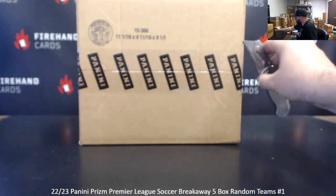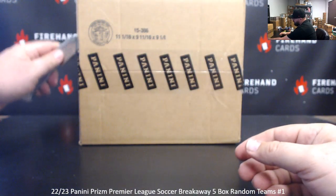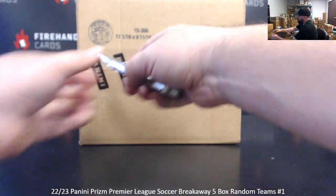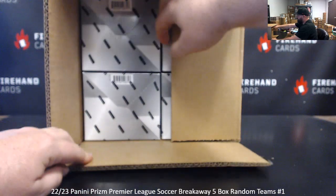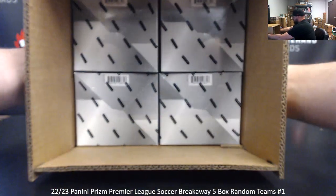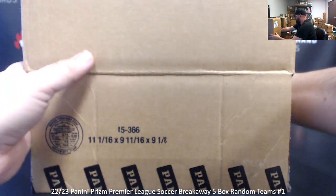There's going to be a few silver Prisms, but most of the Prisms are going to have a Pulsar-like look to them — I think Pulsar or Circles, I forget which to use, but you usually say Pulsar. If you guys are unfamiliar with Breakaway configuration, think of it as the soccer equivalent of No Huddle or Fast Break.